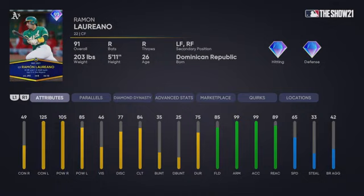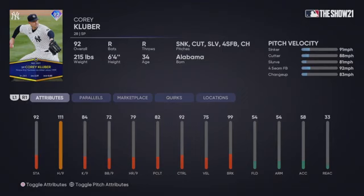Next off is Ramon Laureano. This card is kind of interesting — his hitting attributes are kind of strange. 49 contact versus righties is unusable on the difficulties I play on, Hall of Fame and Legend, but that is very good if you're on All-Star. 125 max contact against lefties, 105 power against righties and 85 versus lefties. This will be a bench bat for you against lefties, or if you're on All-Star a very nice center fielder with that 99 arm strength and 99 arm accuracy out there in center.